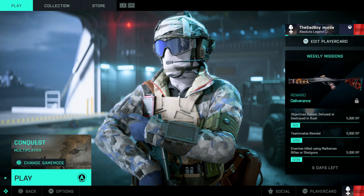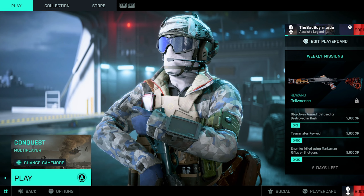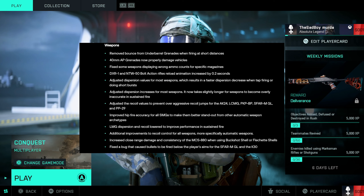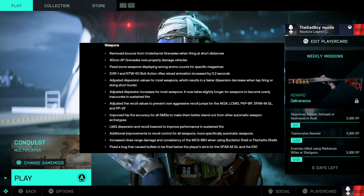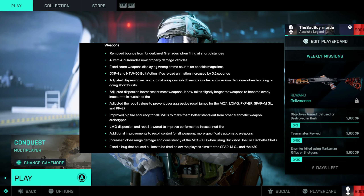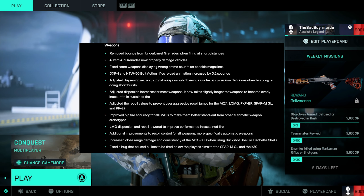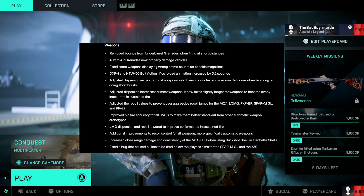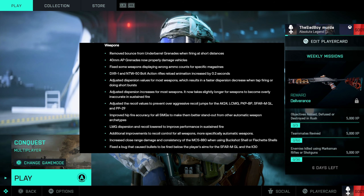Today update 3.1 dropped. I won't go through everything but I'll have most of it on screen. With the dispersion values and dispersion increases, when you tap fire or do short bursts it'll take less time for the spread to normalize. The adjusted dispersion increase for most weapons means it'll take a lot longer for your spread to get worse over time while shooting full auto.